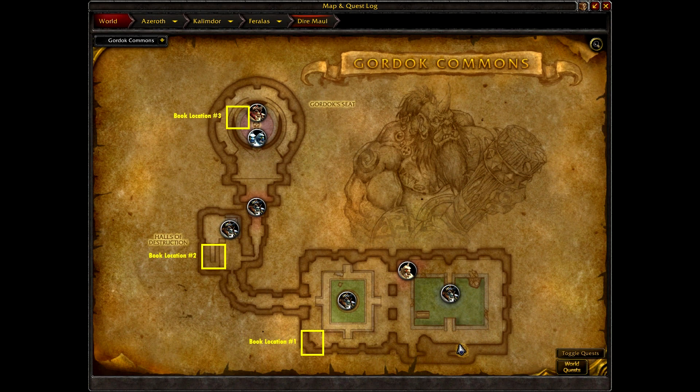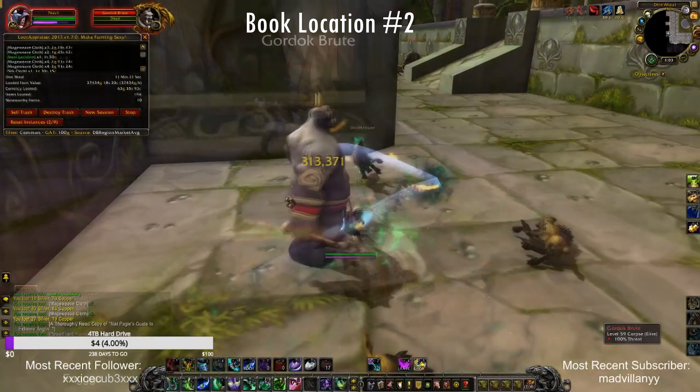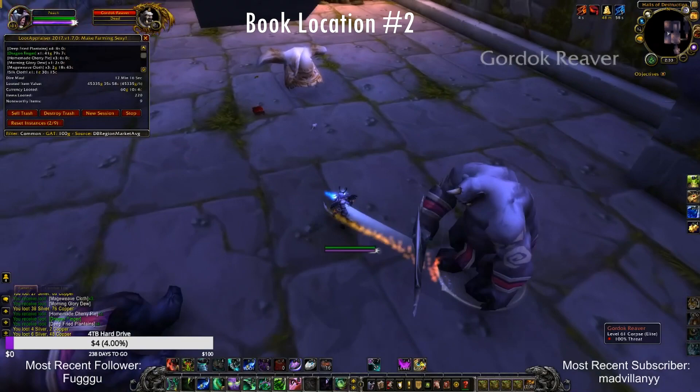I'm going to show you all of the locations for a thoroughly read copy of Nat Paggle's Guide to Extreme Anglin'. You can use this map as a reference guide in case you need a little extra help. The first book is right next to these two ogres — you'll find it right on the ground. The second book is right under this ramp near Guard Slipkick towards the end.